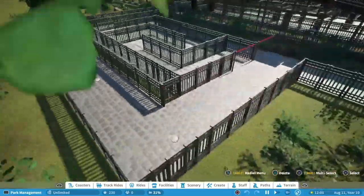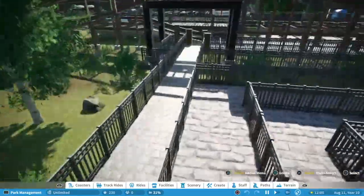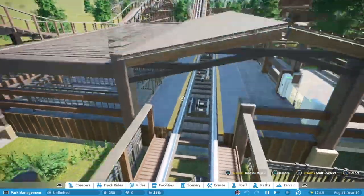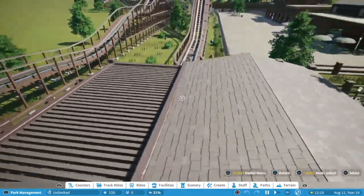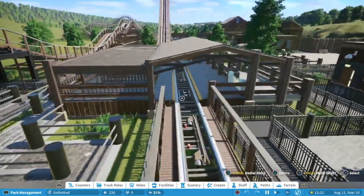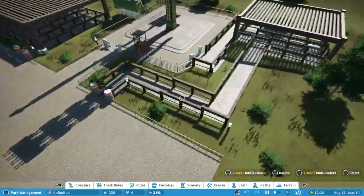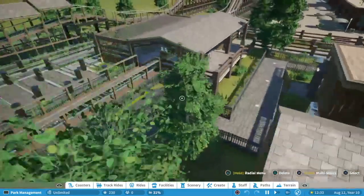I wonder why he had the line all of a sudden go smaller, but either way it looks good. Now I'm going up — I like this station, it's basic but it's to the point. I really like this right here, that's really cool. I would love to implement something like that on one of my rides in my park. He carried that theme over here as well — really good job.